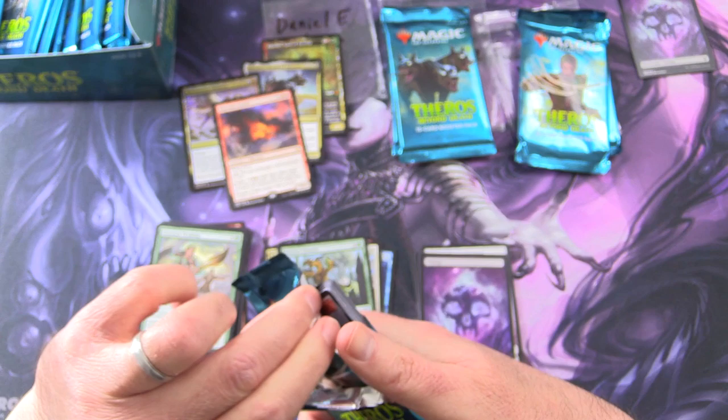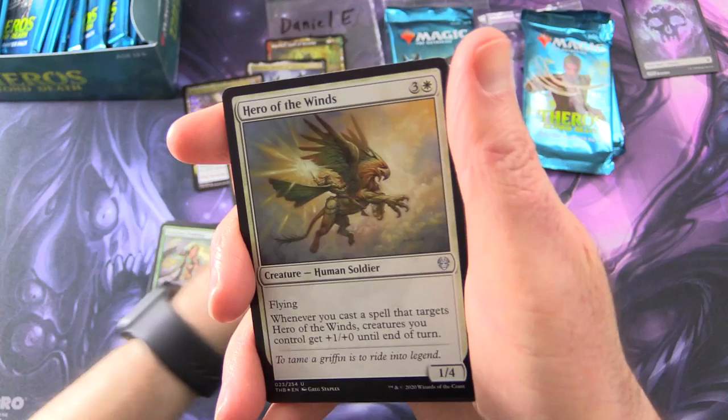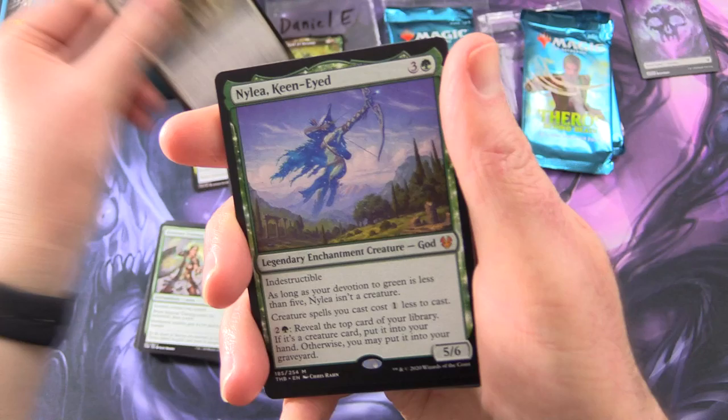Alright, final pack here for Daniel. And what do you think of that fish card? Have you fished anybody? Are there any other fun combos? Leave it in the comments. Okay, we got a Satyr token, an island, and a foil Hero of the Winds. Doing well with the foils.